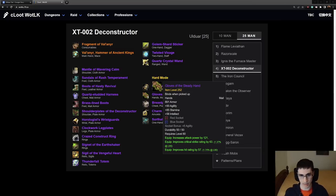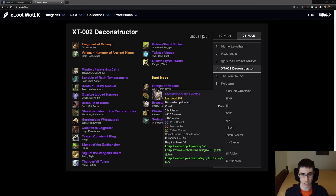Gloves of the Steady Hand are amazing for Hunter and can also be used by some other classes. They definitely go to Hunter first and are Hunter BIS. They're also best in slot for Ret and Arms. Give them to Hunter, then either Ret or Arms, and then Enhance last — Enhance is going to want to run their 4-set and not typically run Gloves of the Steady Hand in this slot. The Breastplate of the Devoted is best in slot for Holy Paladin — it's a Holy Paladin item.